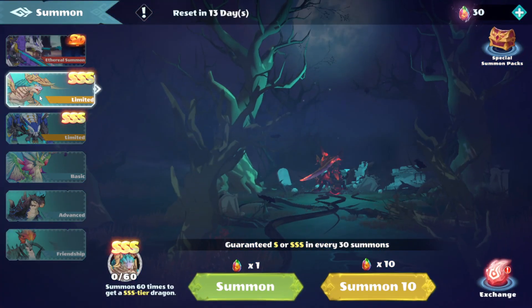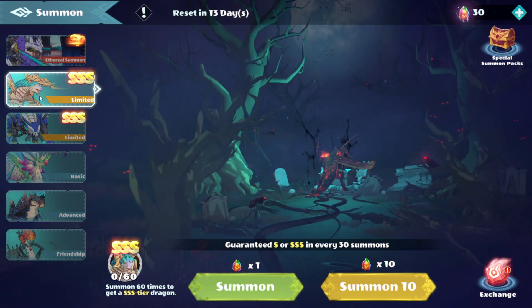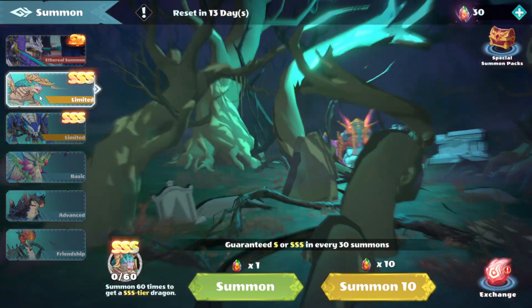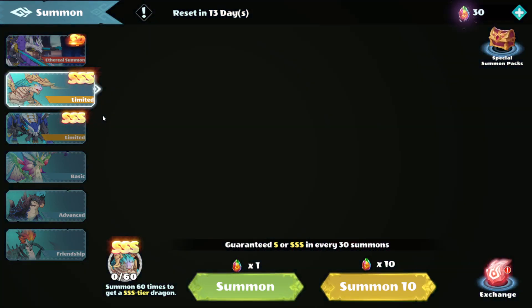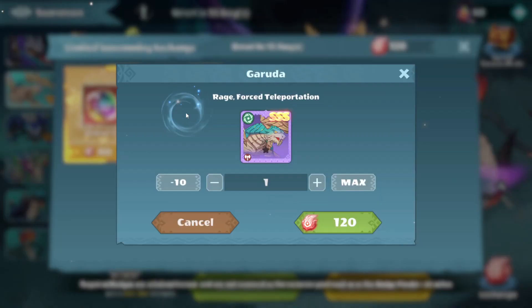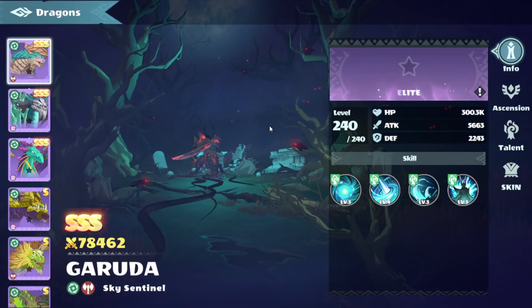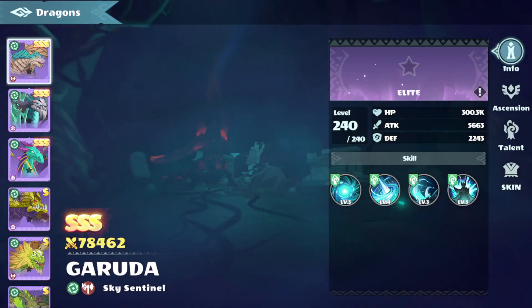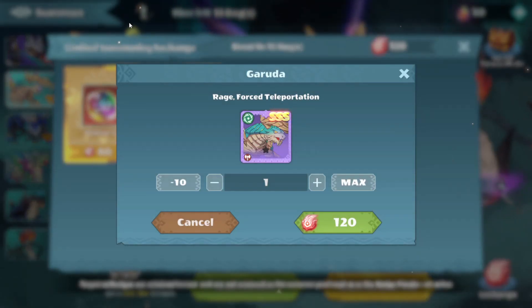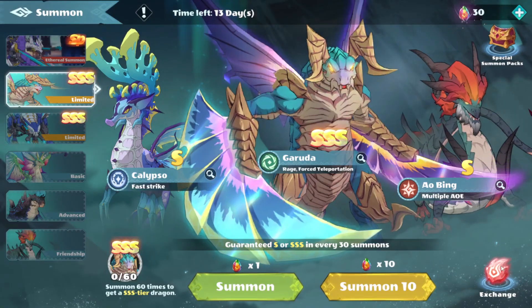We have a new dragon as well. It looks pretty cool — called Garuda, which is a warrior. Pretty nice. Not sure if I'm gonna summon for him, I only have 30 though.